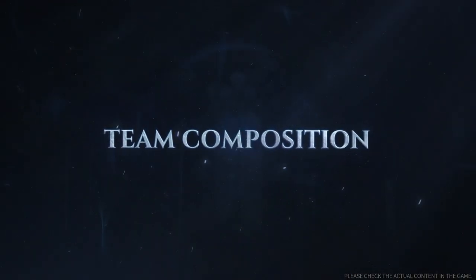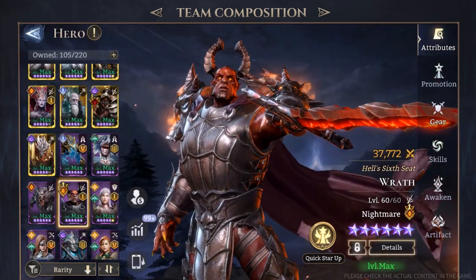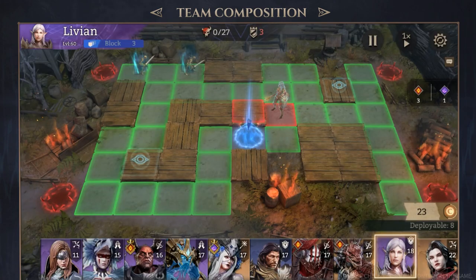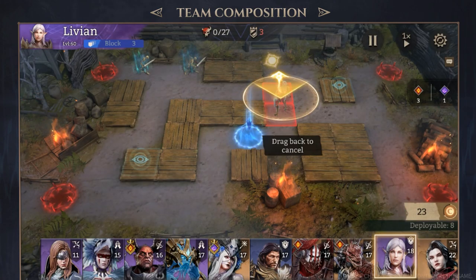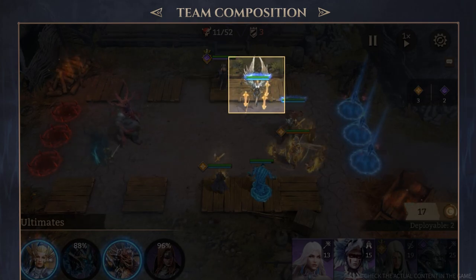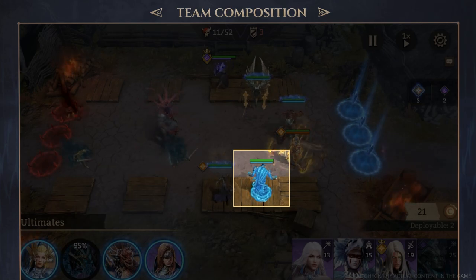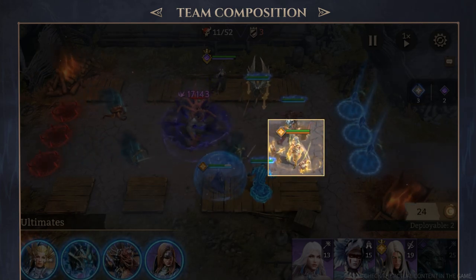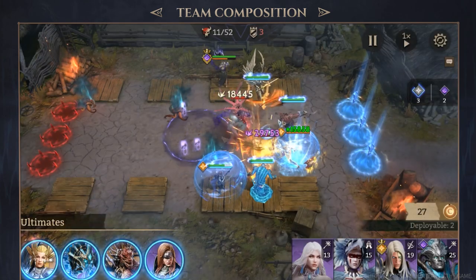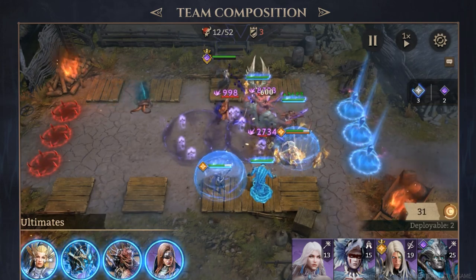Part 2: Team Composition — Hero Classes and Their Differences. In the world of Watcher of Realms, heroes are classified into five distinct classes, each with their own unique characteristics and roles in battle. Marksmen, mages, and fighters serve as core damage dealers, and healers play a crucial role in sustaining the team's health. Defenders are frontline heroes dedicated to protecting the team and absorbing enemy attacks. In certain situations, fighters can also assist defenders by sharing the burden of frontline combat.